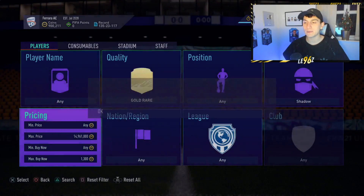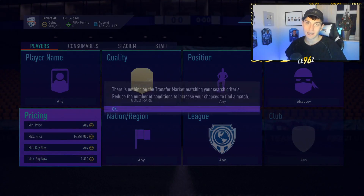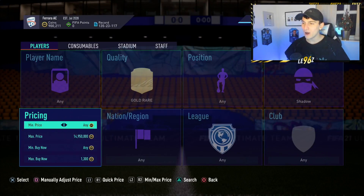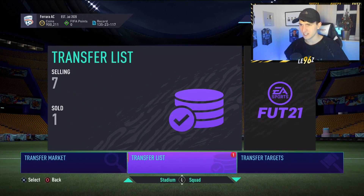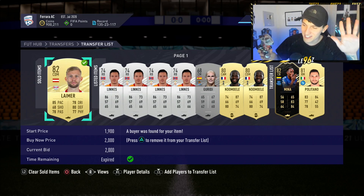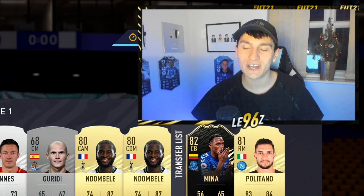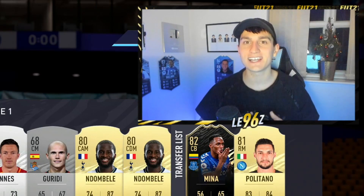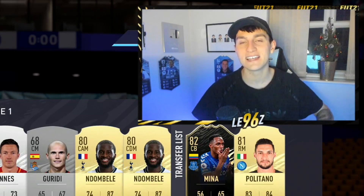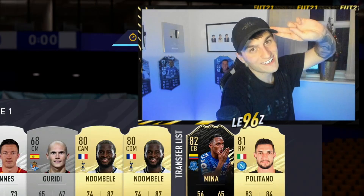I've tried to show you three really easy methods and these are methods which I've used in that trading to one million coins series, so if you want to watch me going from absolutely nothing to a million coins, make sure to go and check it out by clicking up here. Lama has already sold for 2,000 coins which is really sick. Considering it is Christmas, this is where I'm going to wrap up — I'm recording this on Christmas Eve, I just want to go and chill. Hopefully you do have a good Christmas, thank you so much to everyone who came and joined the stream tonight. These have been some easy ways to make coins for beginners — probably the best ways to make coins in FIFA 21 right now. Goodbye!